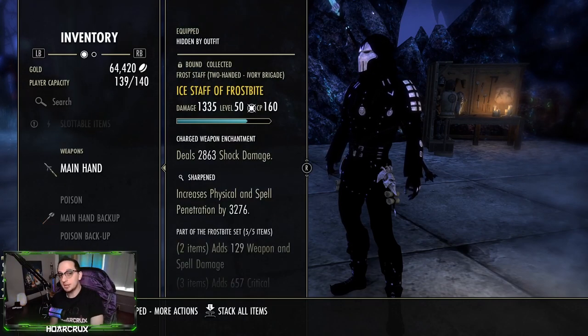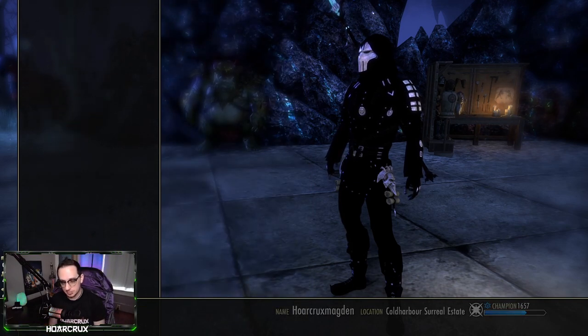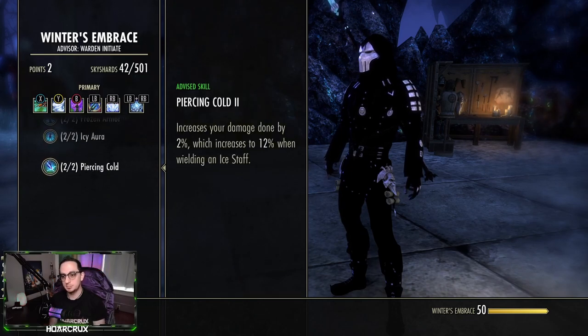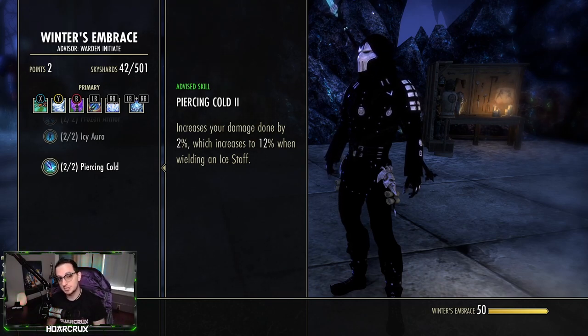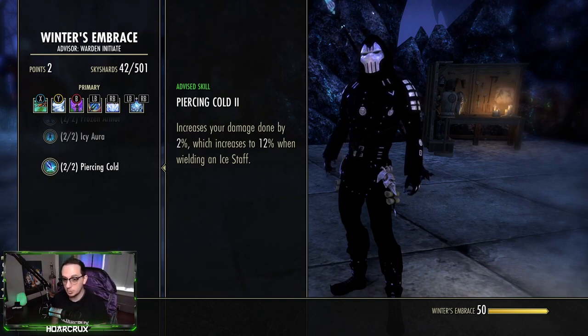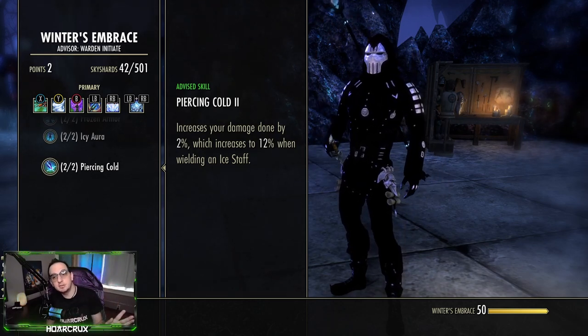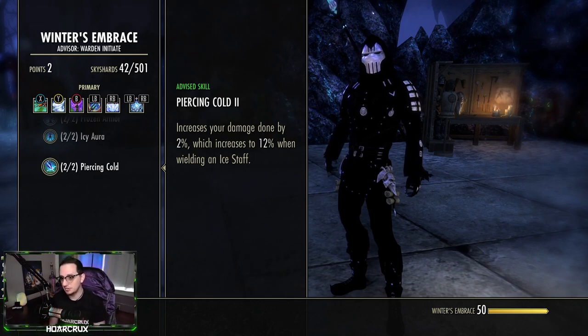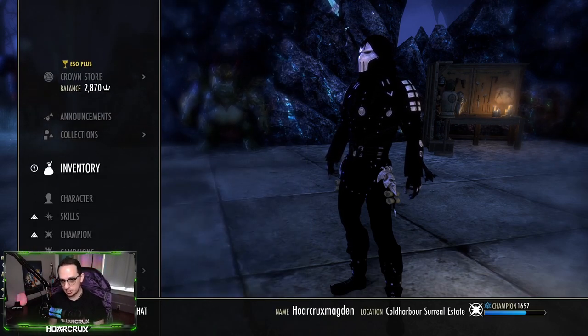The first set we're running is Frostbite — this is an overland set, very easy and cheap to get. We're running an ice staff. If you don't know about the recent changes, under Winter's Embrace you want to run either dual wield or an ice staff on Warden. I highly suggest an ice staff because it gives a 12% overall damage increase across the board, plus block mitigation and damage mitigation from wielding one. I'm double-barring ice staff — ice staff is pretty much best in slot on most magical Warden builds.